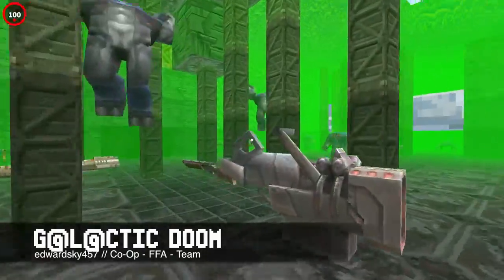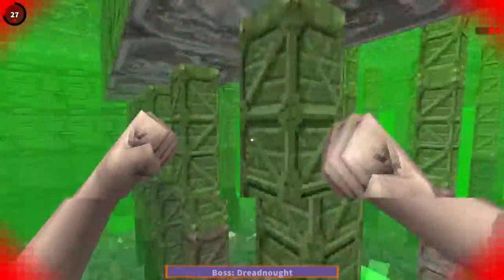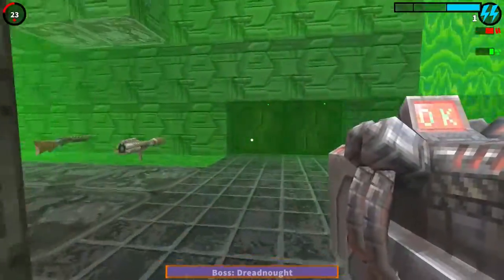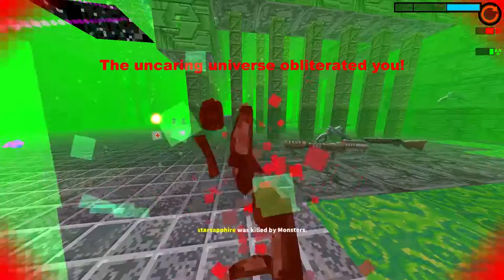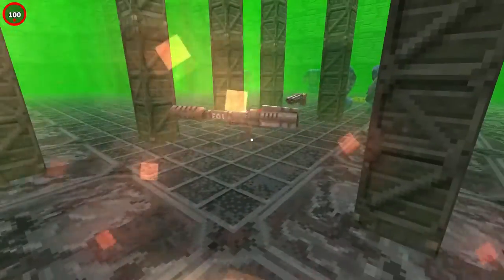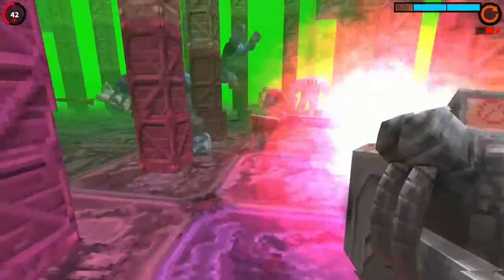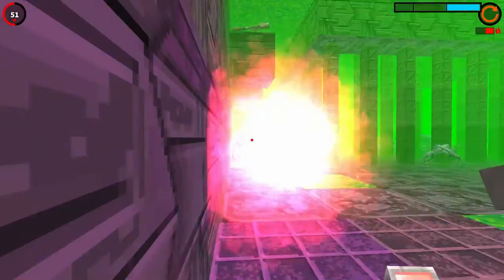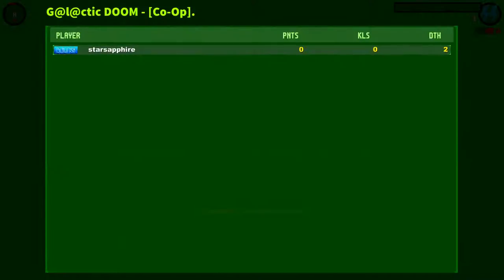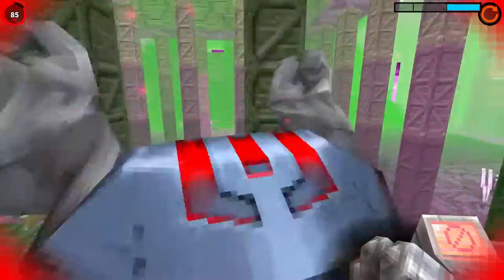This is Galactic Doom by Edward Sky 457. It's pretty much a death cage — you just get a lot of good weapons and there are a lot of enemies that are going to attack you since the very first moment you spawn on the map. Even when you respawn they will keep attacking you, and you're just trying to run, get your stuff, and get ammo back. It's quite challenging in that sense. I love this kind of map — it just allows me to shoot everything. The more stuff I have to shoot, the better.